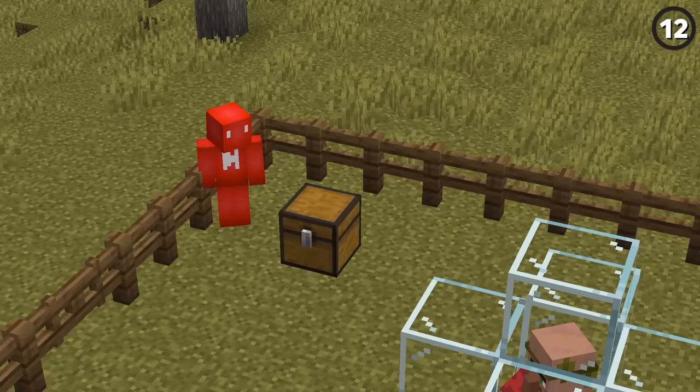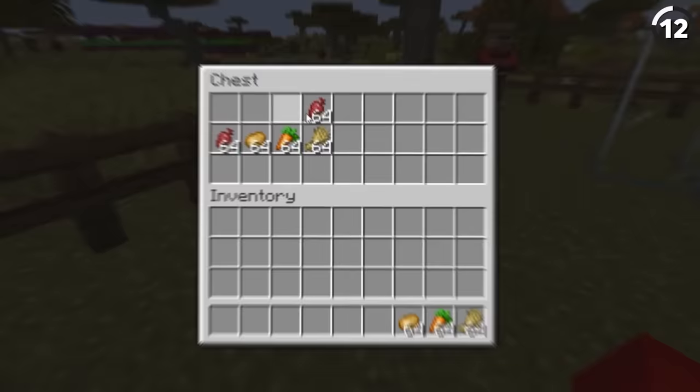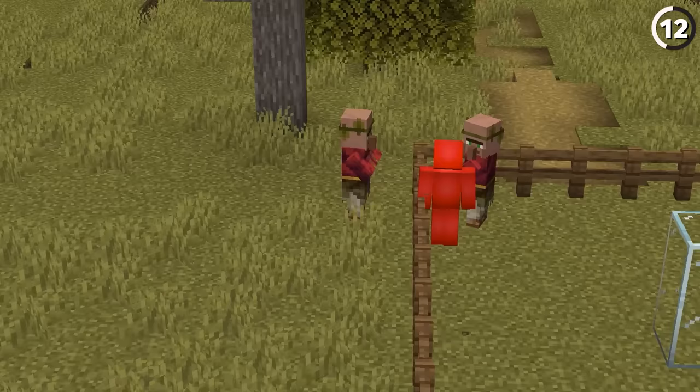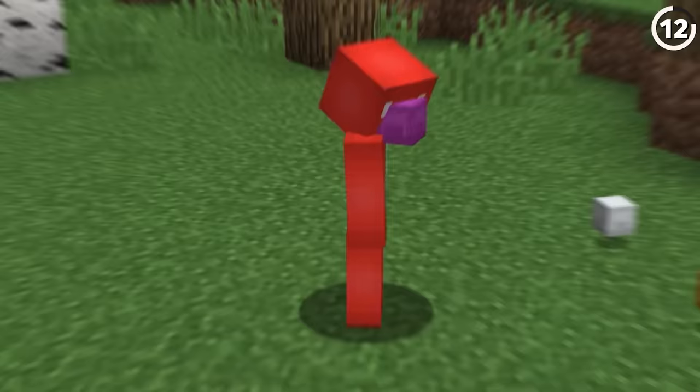Villagers aren't only good for trades but also for storage. While what they can stock is limited to only crops and bone meal, when you want to get the items back out of the storage villager it's as simple as exposing them to another villager that they can then share the food with — or at least try to share it with. Obviously we intercept it. So if you're running low on shulker boxes, this might be another option for you.